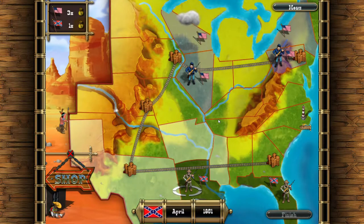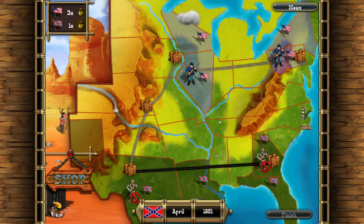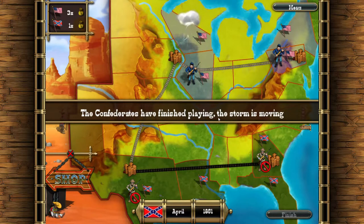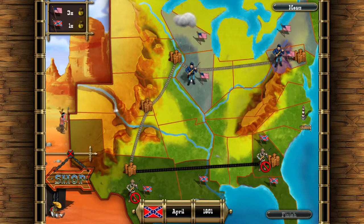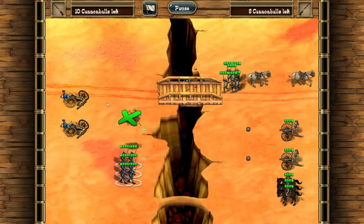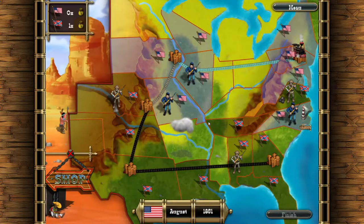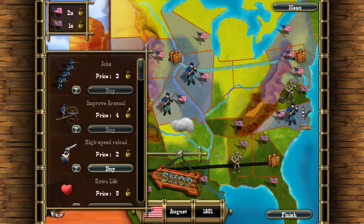In the game you play as the Confederates and have to win over all forts on the map. You start the game with a set of troops and you get one move for each troop you have. You can lose troops when you engage in battle, but don't worry, you can buy new troops with money. Each fort brings you 1 sack of money, and for 3 sacks you can buy a new battalion.